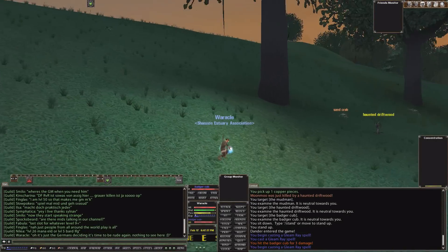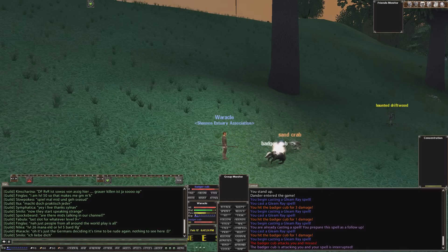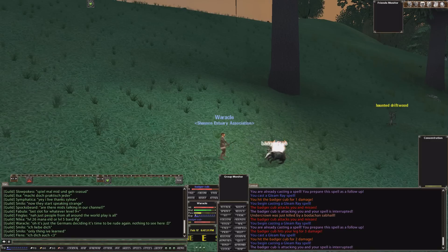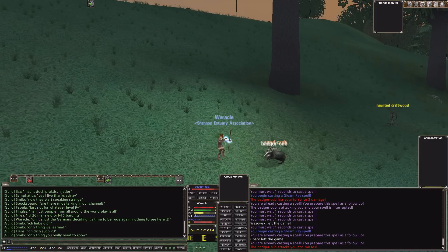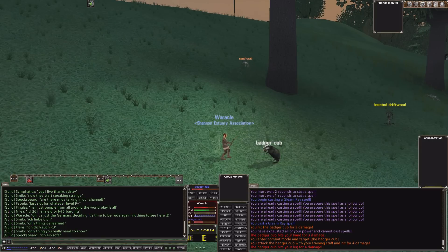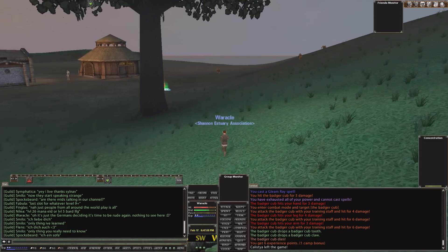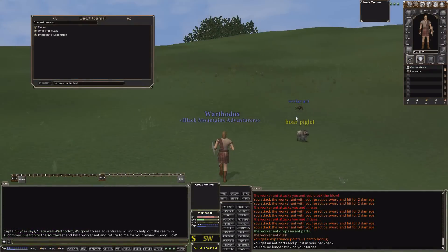The first big difference you might encounter if you choose to play a casting class is the interruption system. In World of Warcraft and all the other MMORPGs that so desperately wanted to be like it in the last 10 years, when you get hit by a monster while casting a spell, your casting bar is just reset a little bit and you keep casting. This is not the case in Dark Age of Camelot. If you get hit while you are casting, there is a very high chance that your cast will be entirely interrupted and that you will be blocked from casting any spells for 1 to 3 seconds depending on the spell you were casting and whether the melee hit was a critical. The further you are towards completing your spell cast, the higher your chance to resist any interrupts. This means that casting speed is incredibly important.